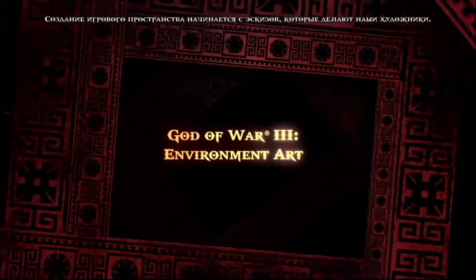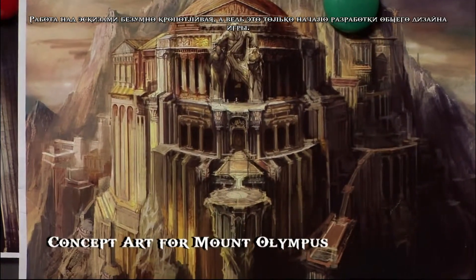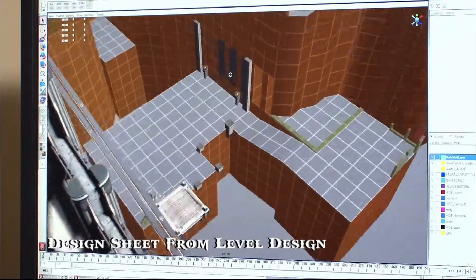When we're starting to do an environment, we'll receive a concept from our concept artist. They do this elaborate, crazy drawing that looks really cool. And then from that, design already has their design laid out. It's basically like a sheet — just a bunch of blocks and boxes — and the gameplay's already in there, it already works. From there, we go over it and we start building our level with it.